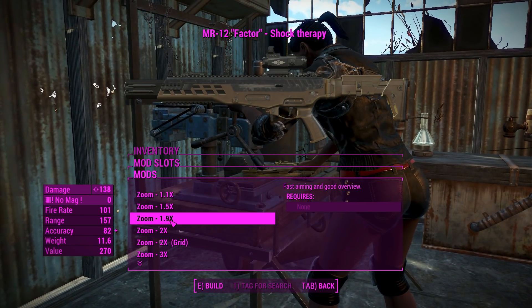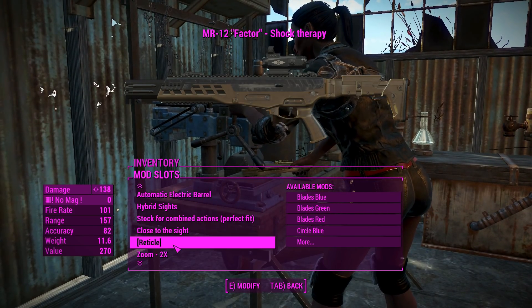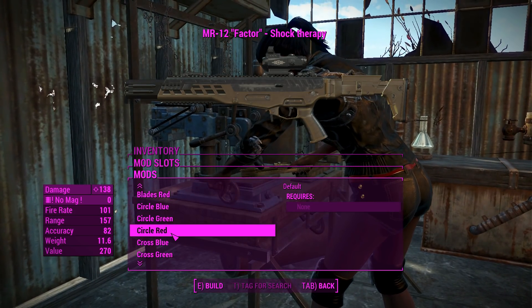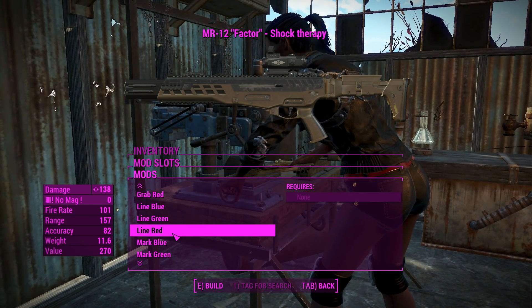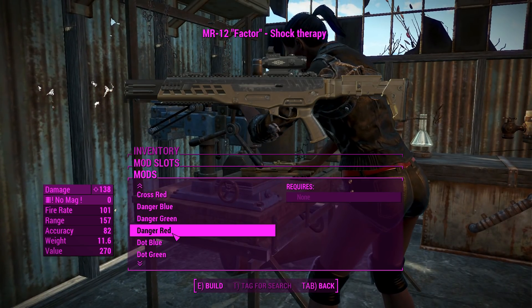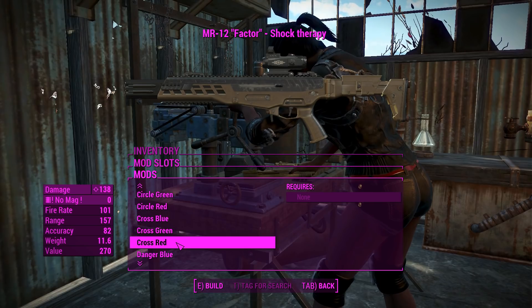Okay, we can give this a little bit of a zoom - we'll go for two times. We don't need to go too over the top with it, and you can change the reticule, which is great. There are heaps of these, so many that if I was to show you them I'd probably be here for another 12 minutes. Let's just go for a nice cross in red.